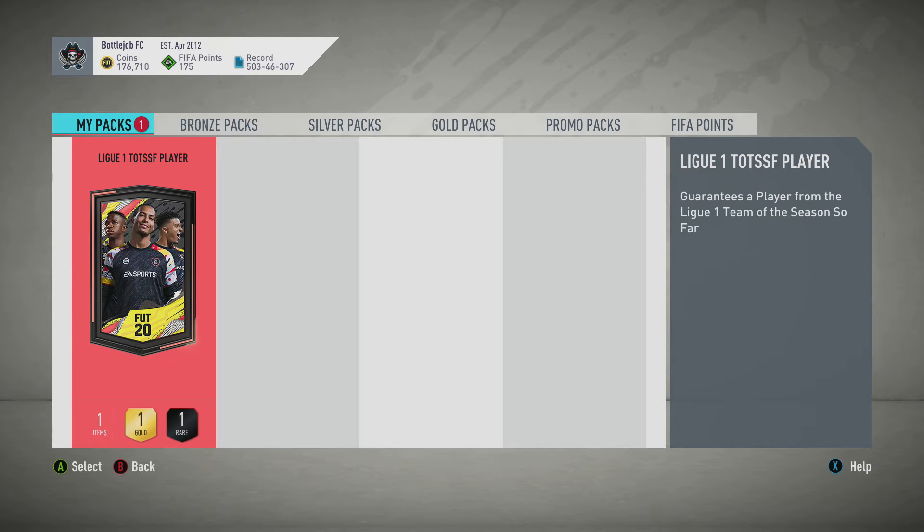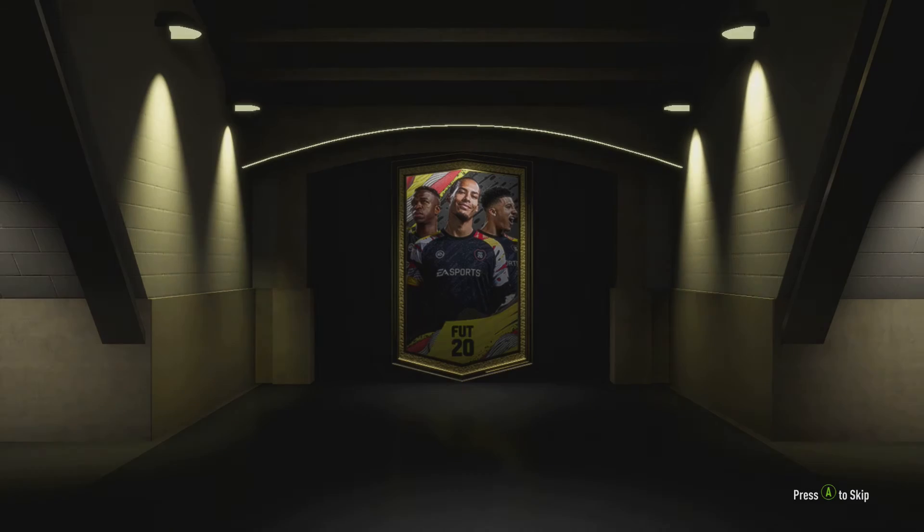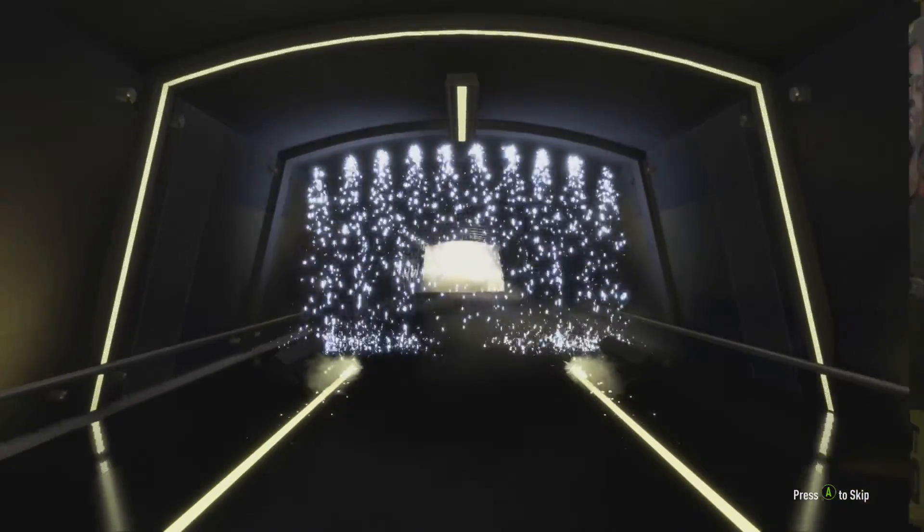Anyway, the reason you've come here is not to hear me complain about Foot Champs — it's to see this pack right here: the League 1 Team of the Season So Far player. We're looking for a Brazil, we're looking for a French — well, there's probably a few French stinkers in there to be fair. We're looking for a French striker: Mbappe, Ben Yedder, Neymar. Who's it going to be? These packs haven't been that generous to me. These guaranteed packs — we're hoping for some better luck in this one.